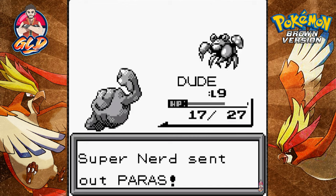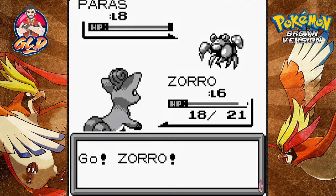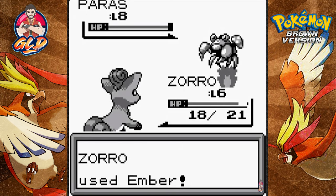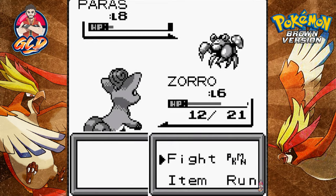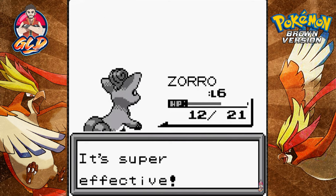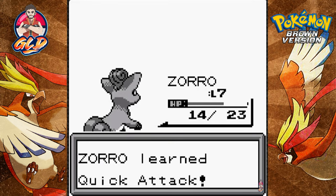Dude grows to level 9! Here comes a Paras — let's use Zoro. Ember is super effective! There's a Scratch back, which is painful. Paras defeated! Zoro grows to level 7 and is learning Quick Attack!